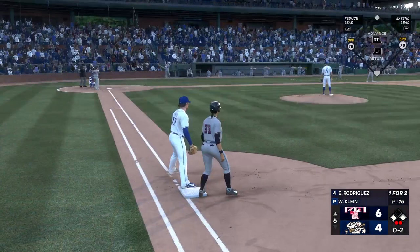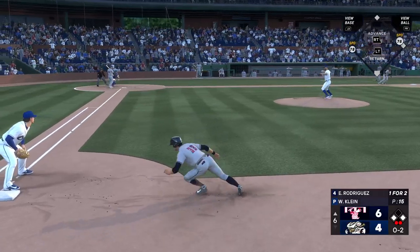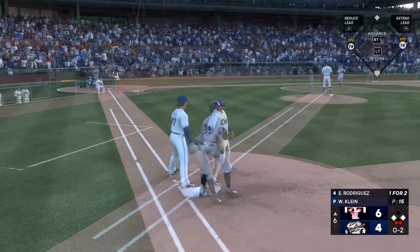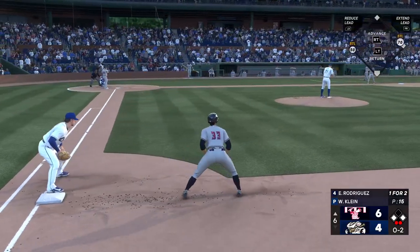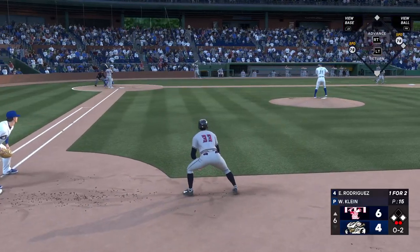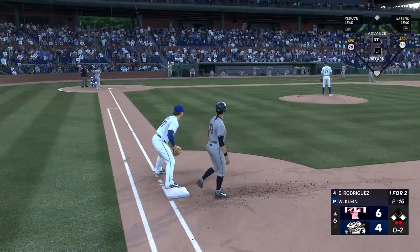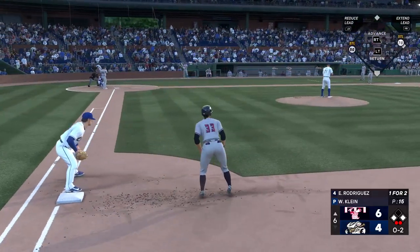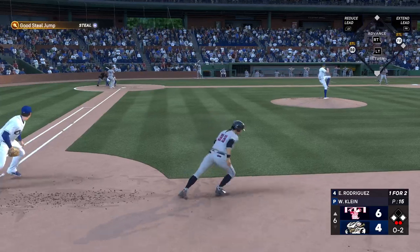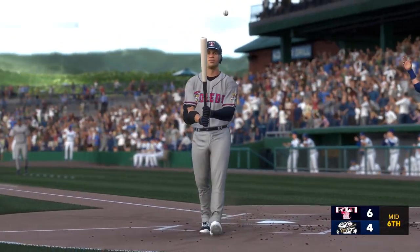Now the designated hitter, number 84. Runners on first and third, two away. Throw over to the bag — dives back in, safe. Another throw over, keeping the runner close. There goes the runner — swings and misses, struck him out. The inning is over, and it could have been worse. Three runs.